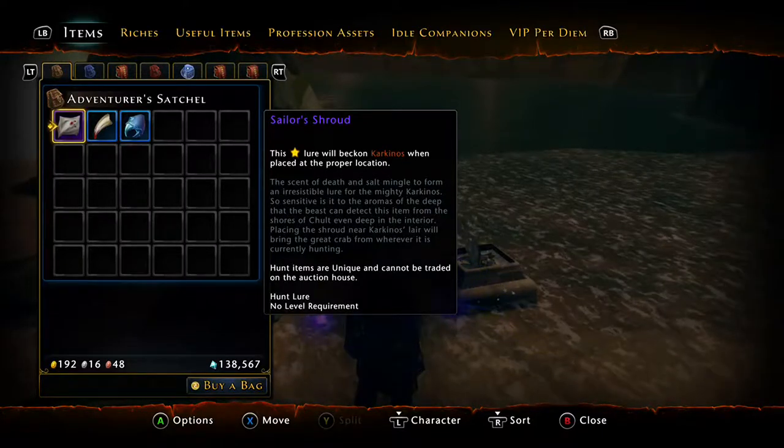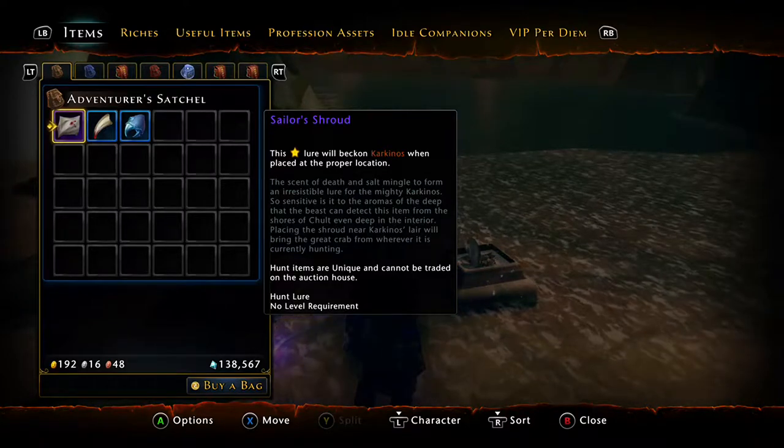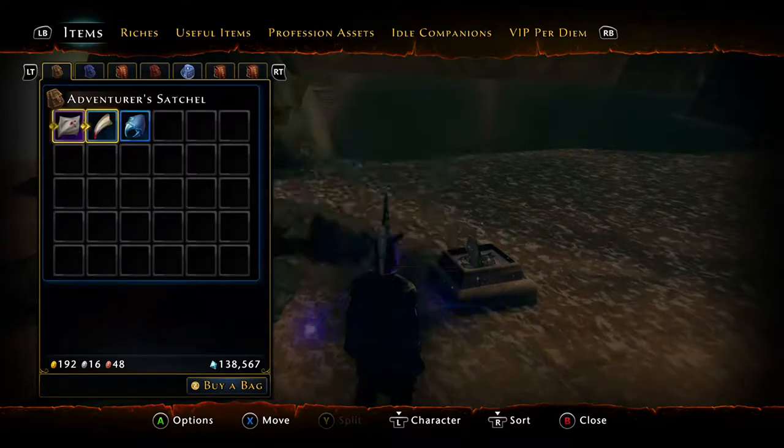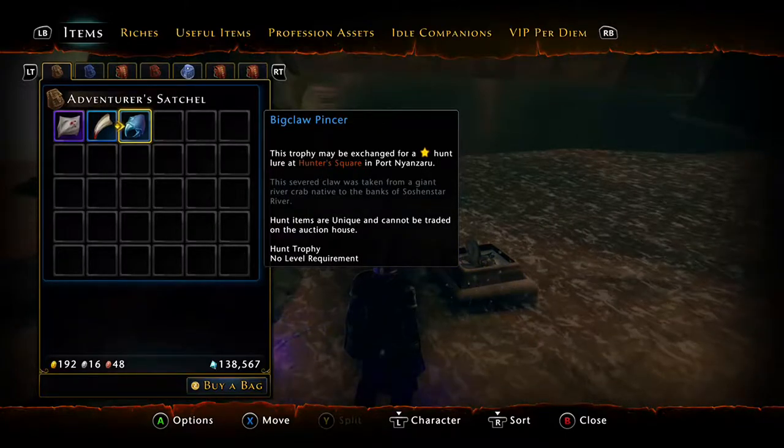Hello everyone, we're about to use the Sailor's Shroud to summon Harkinos, the big crab boss. How you actually craft this lure is you take the T-Rex Fang and combine it with the big claw pincer.